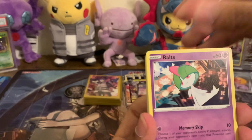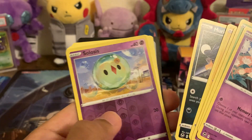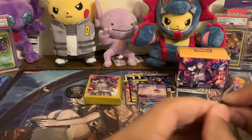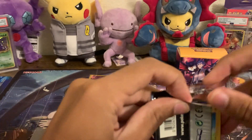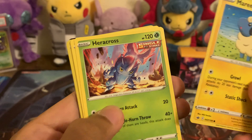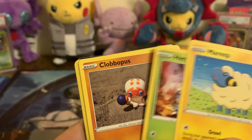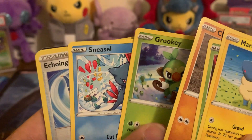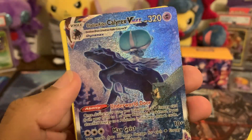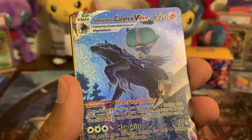We got ourselves Ralts, Durant — never has been a Grass-type ever — Metagross, Emolga, Murkrow, Solosis Reverse, and Gardevoir. That's not quite the treatment I was expecting from a one-pack of Silver Tempest. We got ourselves Mareep. Ooh, Heracross. Clobbopus, Grookey, Sneasel Water-type, Echoing Horn. Calyrex Shadow Rider — Full Art VMAX! Wow — ending this video off on a banger. Chilling Reign, oh yeah — Sword and Shield represent.